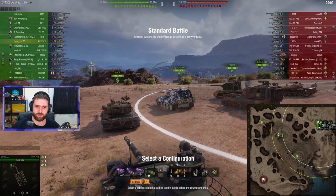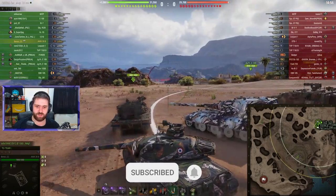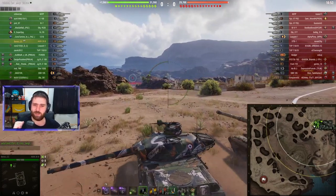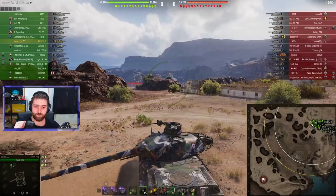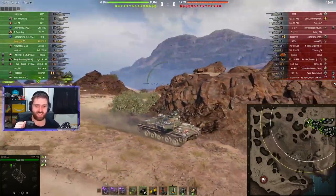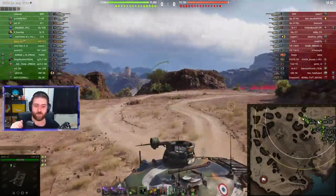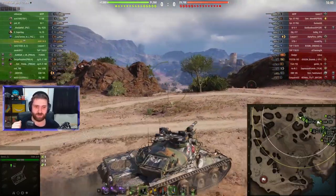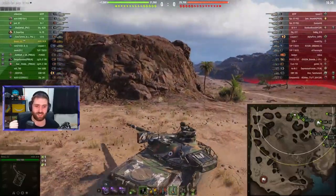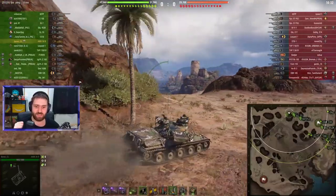Benso is going to go with bond vents, bond rammer, bond vert stabs, with a gun rammer directive as well to get even better DPM. Why do you want better DPM? Well, because this vehicle is known for its DPM — this is the tier 10 medium with the highest DPM inside the game.